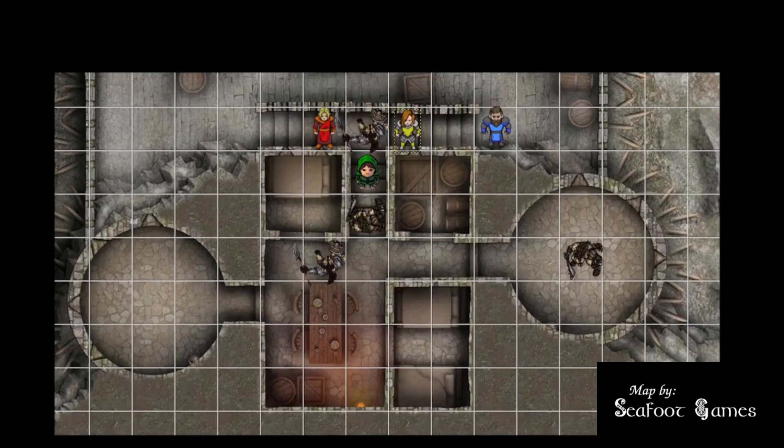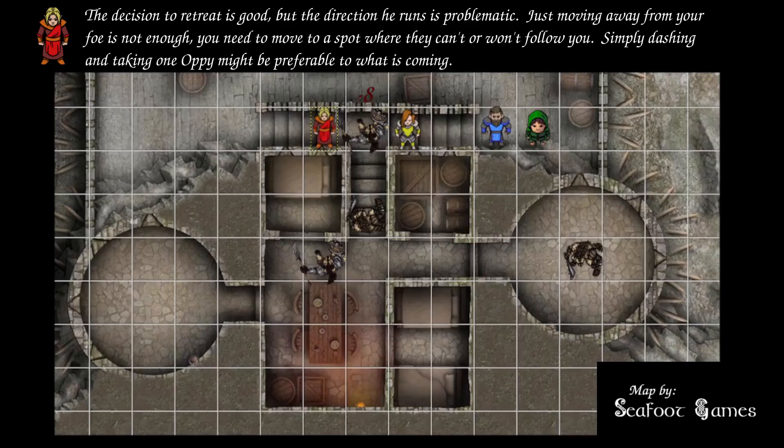Blind Oracle is still prone — it costs half movement to stand, leaving 10 feet of movement. She disengages, moves behind the fighter, then uses bonus action dash to get behind the cleric. Azure Wolf considers options: rather than throwing a spear, decides to move in, use Shocking Grasp, and retreat. Rolling a natural 20 on the attack — that definitely connects — dealing 8 damage. The gnoll can't take its reaction, so Azure Wolf backs up to the edge of the screen.